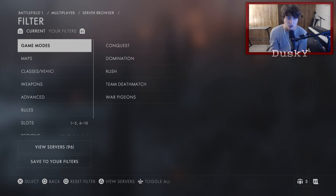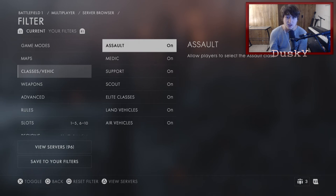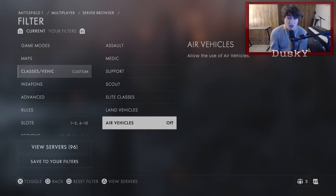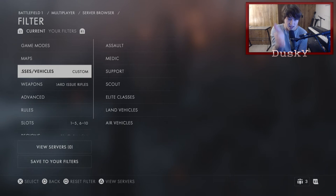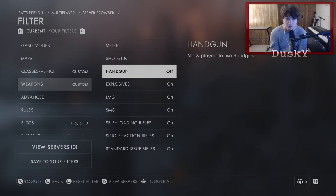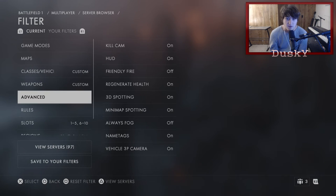First off, game mode — you want everything unchecked. Maps, you want everything unchecked. For classes and vehicles, you want the same thing. You're going to go in here and you want to make sure everything is not on, not off, but unchecked. Remember that — unchecked, not on, not off, unchecked — for every single thing. The reason we're doing this is because we want everything available, since a lot of these servers are going to have a lot of random different settings. Same thing with weapons — you want to go in here and make sure nothing is on or off, just unchecked, nothing next to it. You can hit toggle R3 to do this for all of them, but for some of them it doesn't bring up that option.